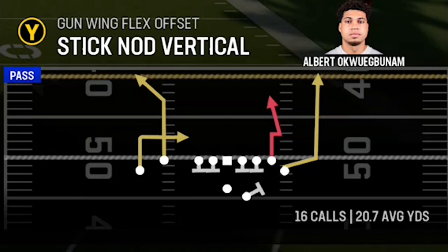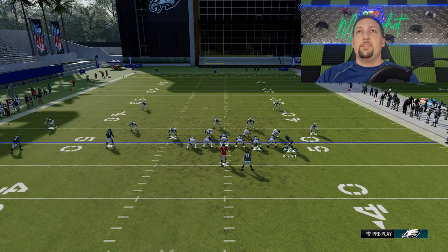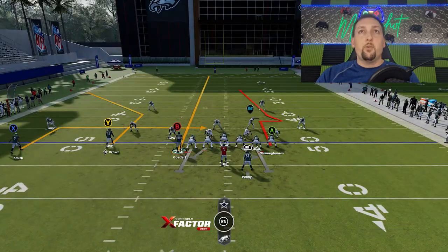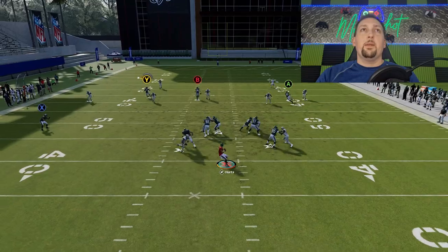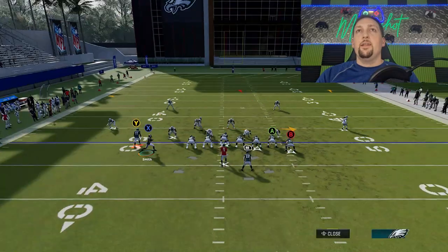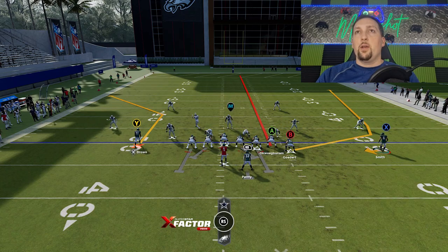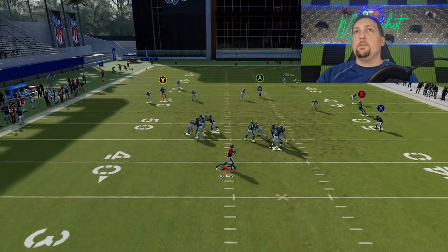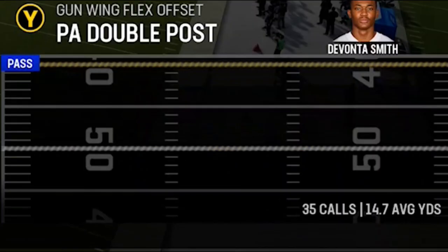Now that we've done man cover zero, let's do some zone coverages because this has a lot of zone potential too. Starting with Tampa 2: against cover two, you can motion this guy across and put him on a streak, or motion across the A route — it really doesn't matter. Then put the X route on a smoke and you're going to see how the Y route gets open over the top of the cornerback for a very good catch and run. You can also do some of the tight ends for multiple options — the A route is good too, but the path of least resistance is the tight end who gets open above the cornerback and outside the safety.